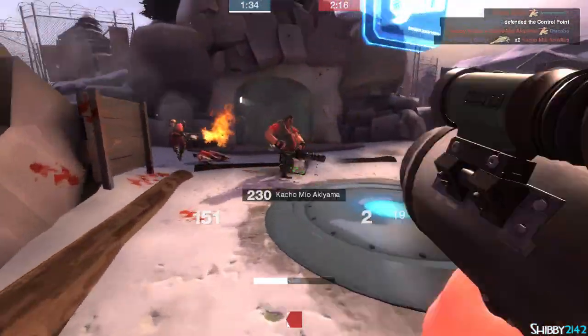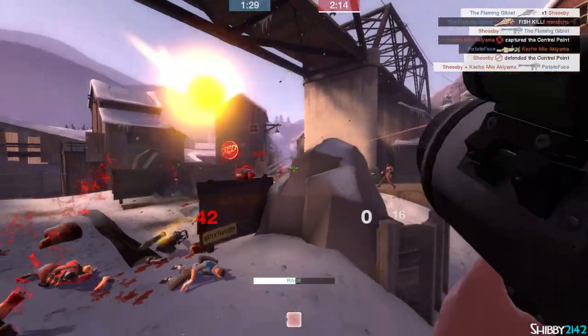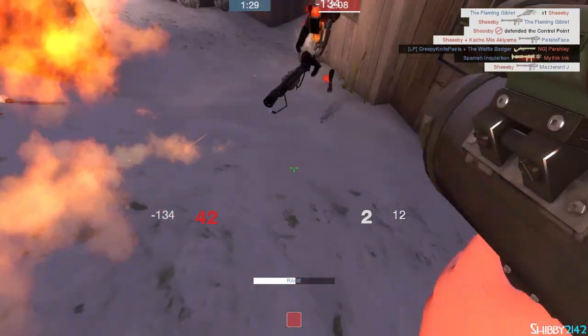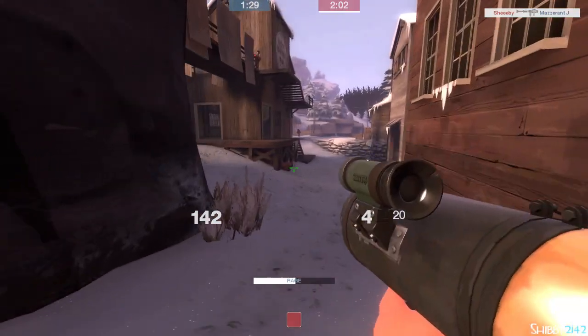Our primary weapon here, the Direct Hit — rockets travel 80% faster than usual, which obviously helps with directly hitting your enemies if you're good at that, though that's not really my play style. It deals 25% more damage, which is good for how-you-see-damage purposes.